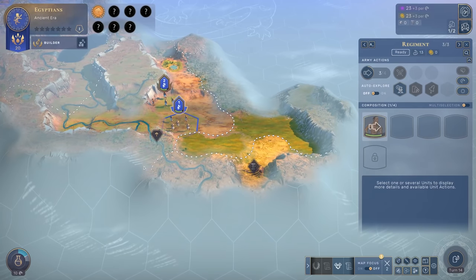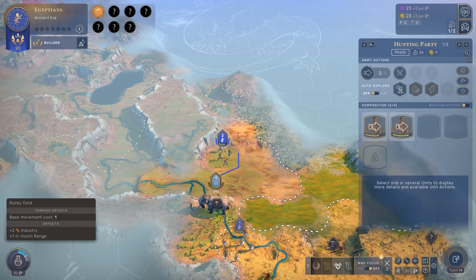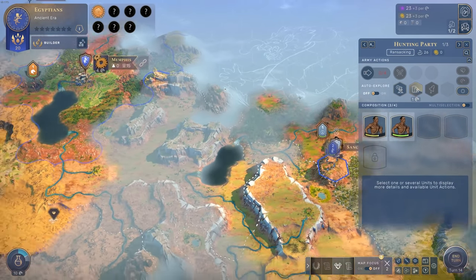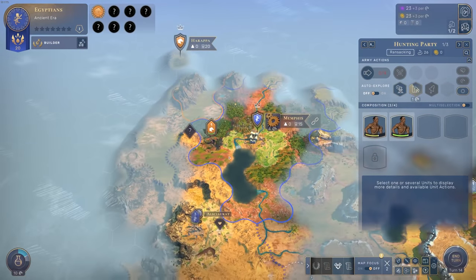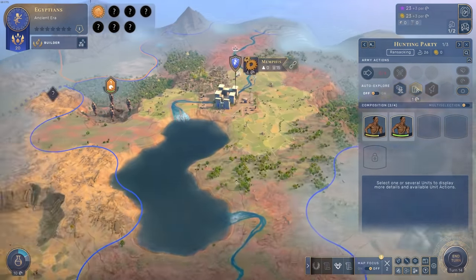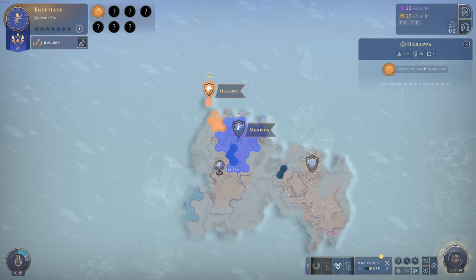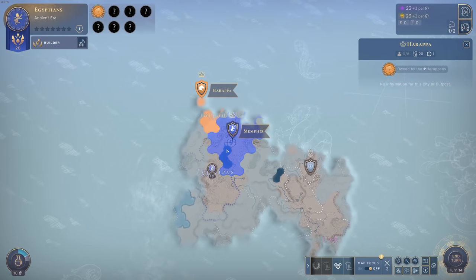I want to find out what's over there — this uses the same mechanic as Crusader Kings. The further I zoom out on the map, the more macro management becomes apparent. I can see my empire and the Harappa empire — nothing else yet. Down here there's an unknown empire. We're pretty much in the middle of the map. The Babylonians were chosen as another competitor and a ransack was successful.